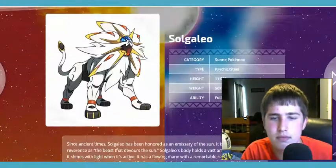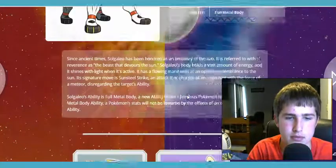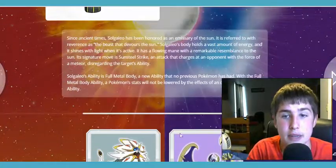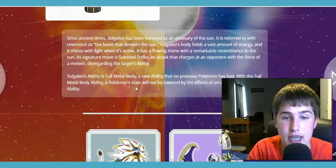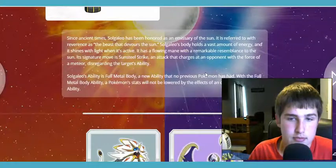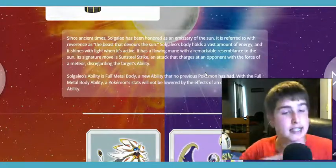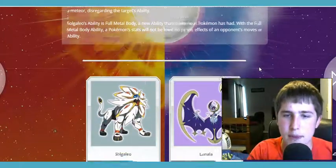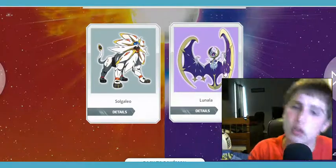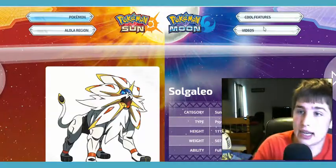Oblivion Wing is a cool move but this is completely different. I thought Solgaleo would be a Fire-Steel-type but he's actually a Psychic-Steel-type. His ability is Full Metal Body — when it's used, his Pokemon's stats will not be lowered. Like if someone uses Thunder Wave at the beginning of a fight, it's not going to have any effect on him. But I want to buy both games, and if I were to pick one, Lunala is going to be it. Pokemon Sun and Moon comes out a day before my birthday, so that's interesting.